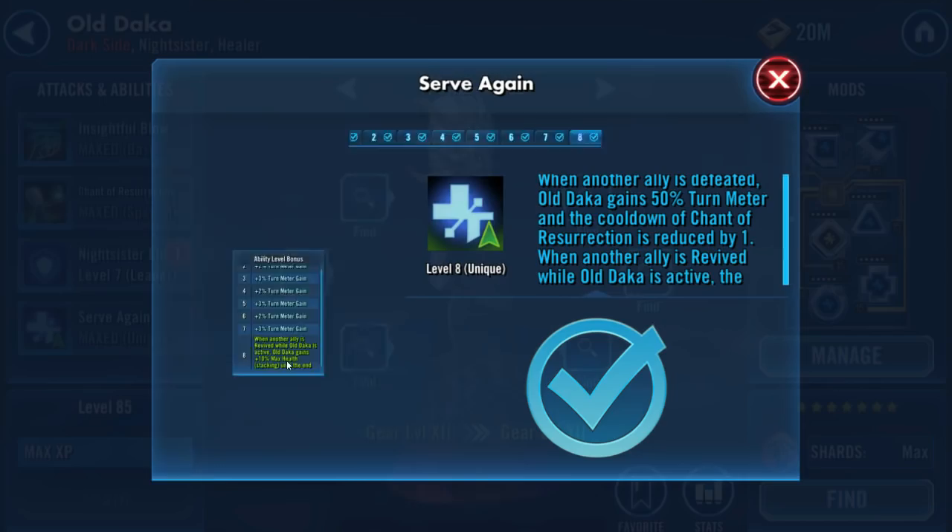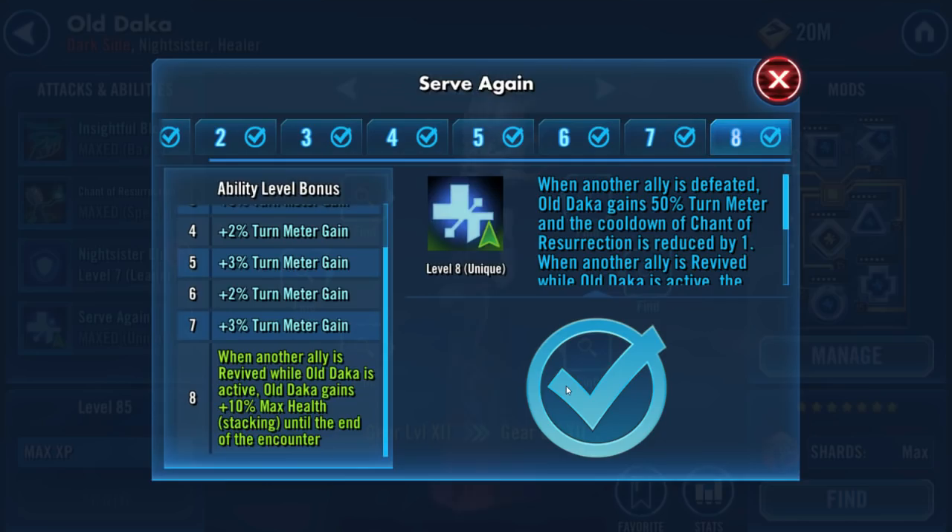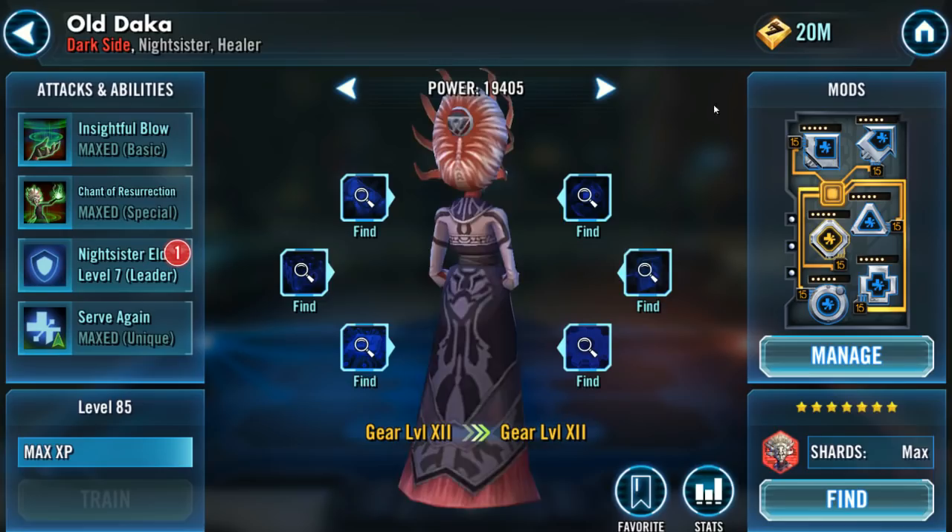The old Daka Zeta is highly recommended: anytime an ally is revived while old Daka is alive, she gains 10% max health stacking until the end of the encounter. Through the Mother Talzin basic attack lead with constant reviving, that's 10% max health stacking every time. Additionally, every time Nightsister Zombie dies and comes back, that's another 10% max health on old Daka — really helping boost her health and Asajj's damage.